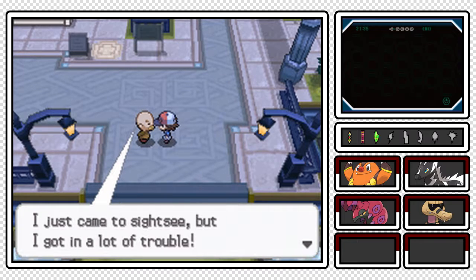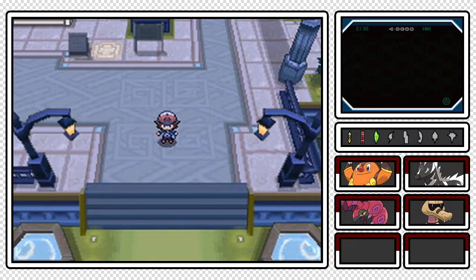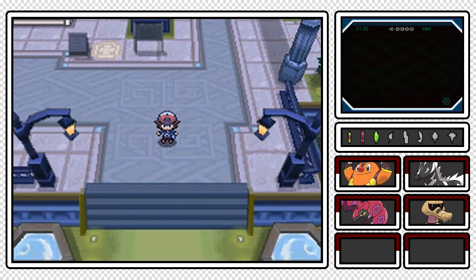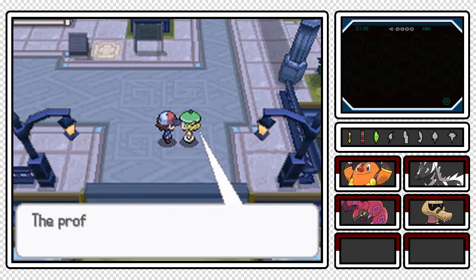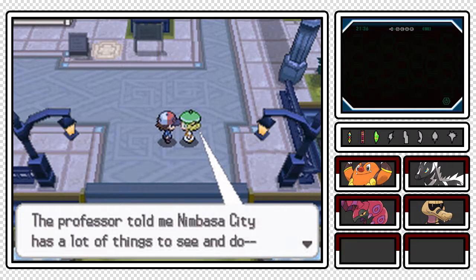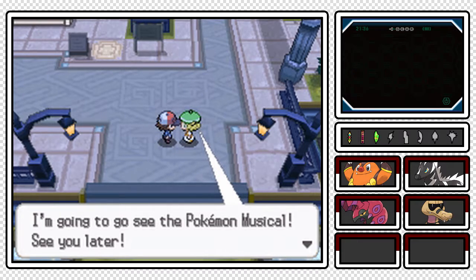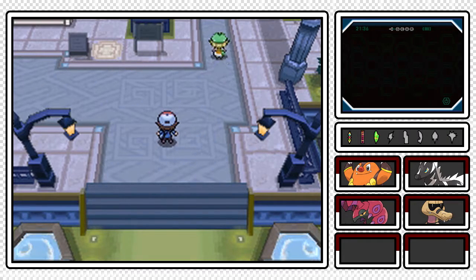'I just came to sightsee but I got in a lot of trouble!' And there we go - Bianca's still out! Damn it, Bianca, I wanted to end off the episode! 'The professor told me Nimbasa City has a lot of things to see and do - the amusement park, big stadium, small court, and the battle subway! I'm going to go see the Pokemon Musical! See you later!' Okay, now that we're done with that, we're actually not done with this episode yet! Now that we have the bicycle, I think it's time we pedal along back to Nacrene City!